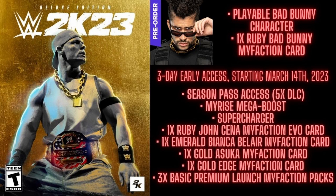The Deluxe Edition also includes a MyRise Mega Boost, which is similar to VC in NBA 2K — it supercharges your wrestler in the career mode, essentially unlocking everything you'd otherwise have to grind for. On the MyFaction side, you get one Ruby John Cena MyFaction Evo card, one Emerald Bianca Belair card, one Gold Oscar, one Gold Edge, and three Basic Premium Launch MyFaction packs. If you're a diehard of the game, this version might be for you — mainly for those five DLC packs.